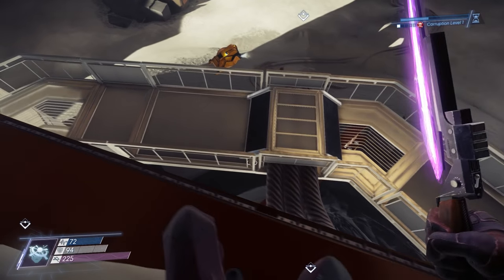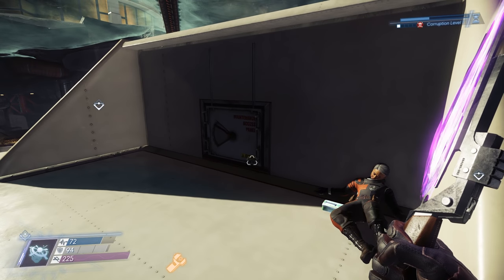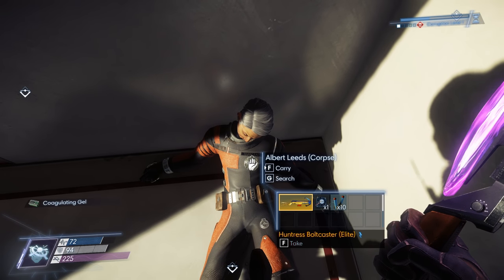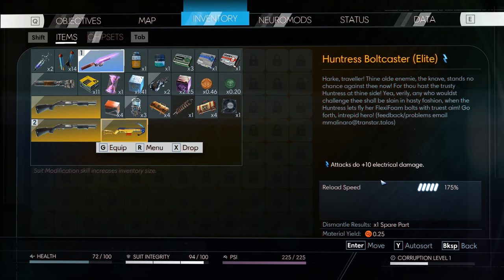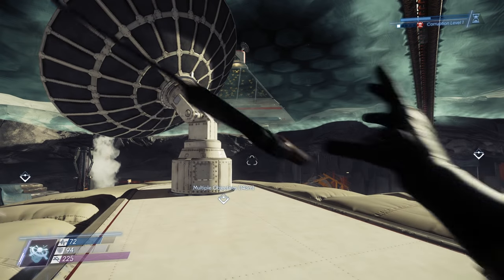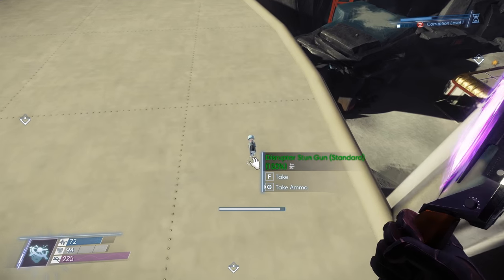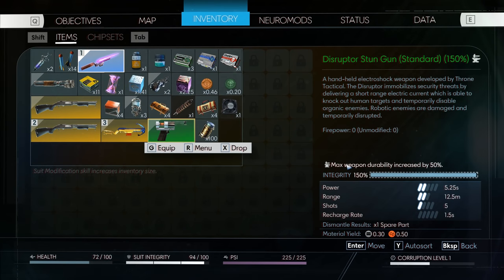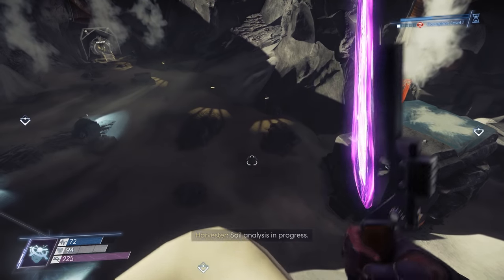A little jump backwards, jump forwards thing — and now I'm on top of the center tower. Albert Leeds. An elite Huntress Boltcaster. What does it do? Plus 10 electrical damage. I wonder where that little pathway leads — that little duct. Max weapon durability increased by 50%. The everlasting disruptor stun gun standard. Some neat stuff up here. I'm glad I checked.